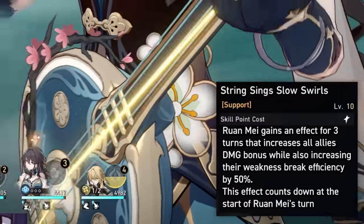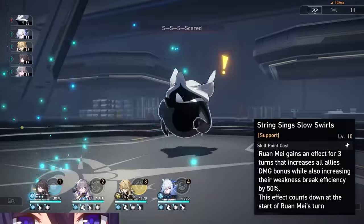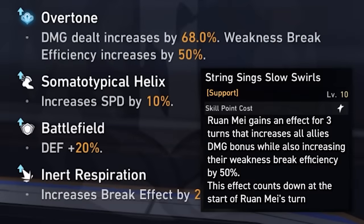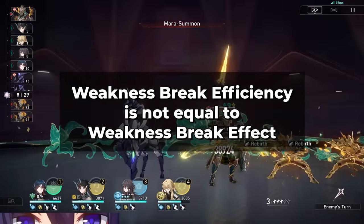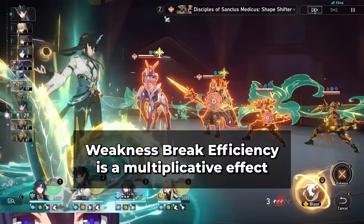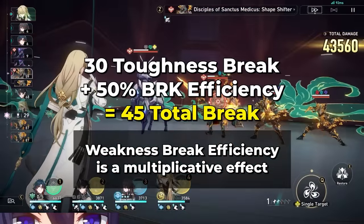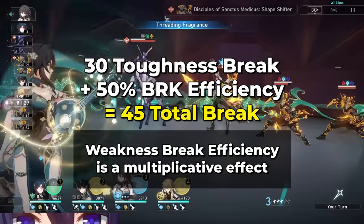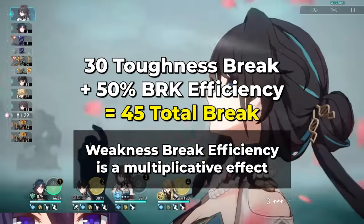Her skill is a 3-turn buff that increases all teammates' damage bonus and Weakness Break Efficiency. The damage buff is 32% at Talent level 10, and trust me, you'll want to level it to 10. Her Weakness Break Efficiency is 50% and unchanging, and Weakness Break Efficiency is different from Break Effect. Weakness Break Efficiency affects the Toughness bar that you deplete when you attack — so for example, if you break 30 toughness with a skill, you're actually breaking 45 toughness with 50% break efficiency. This makes breaking enemies significantly easier and gives some extra damage mitigation since they'll be broken more often.